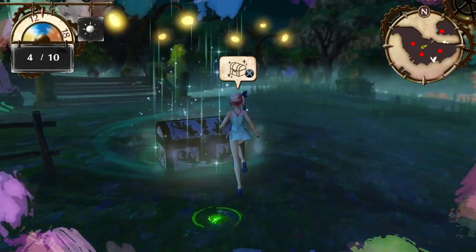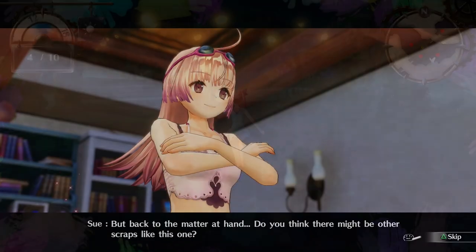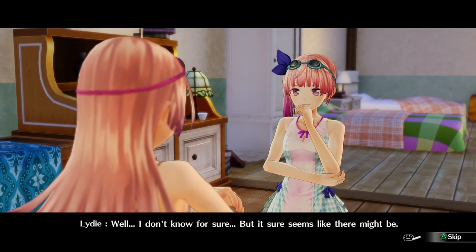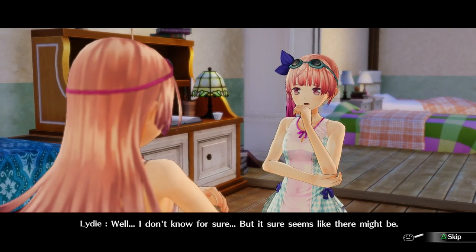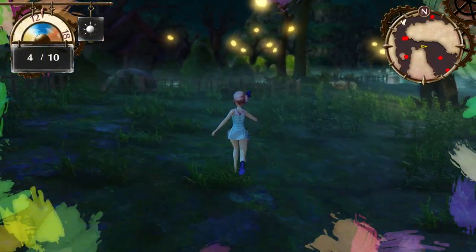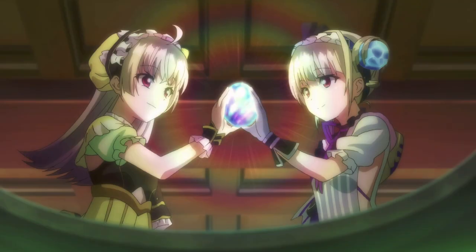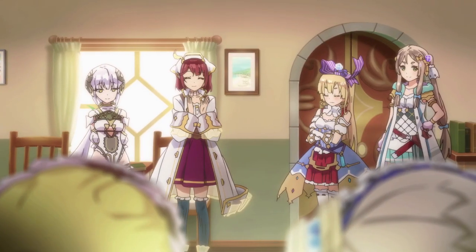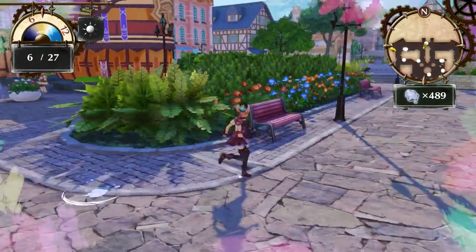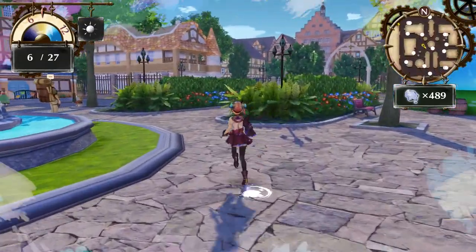You unlock the ability to collect fragments to unlock this world early on, with finding the first one in the first painting world prompting you to collect them as you play, and a treasure chest containing a scrap of the painting appearing in each painting world after you've collected its fragments for the main story. While it's a fun little treasure hunt to do after completing each world, it does have you replay the whole game again to see this new content. As enjoyable as the Nelke content is, it could be considered a big ask considering my playthrough was 50 hours long and the Nelke content is about an hour.